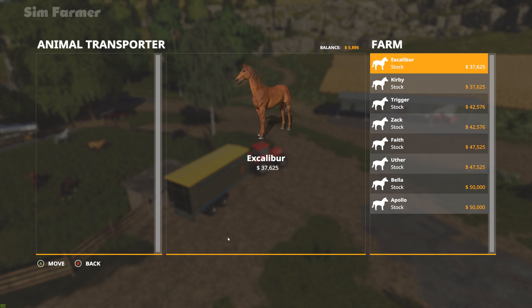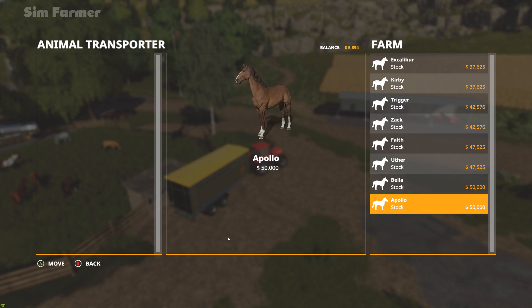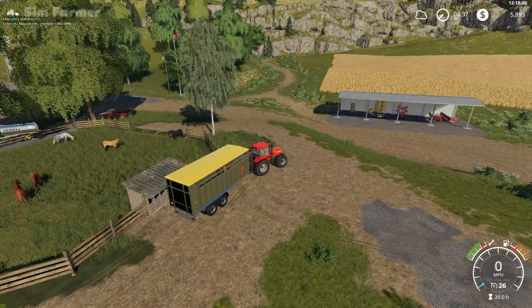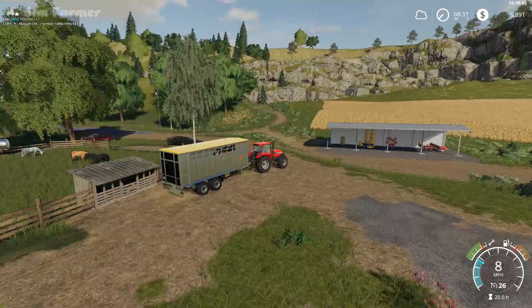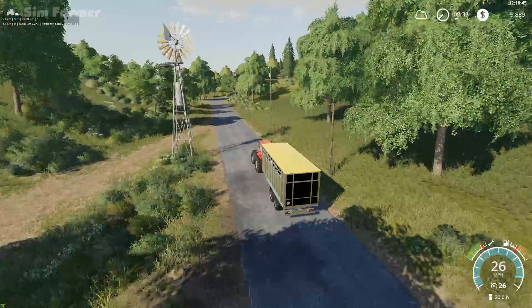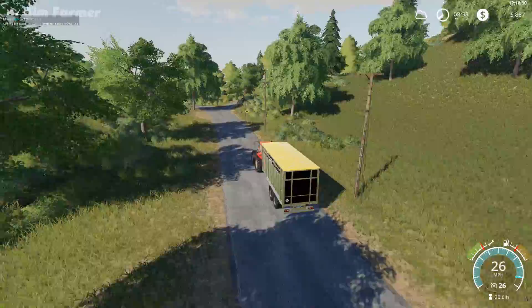We just need to load our first two horses — Bella and Apollo, both fully trained, worth $50,000 each. We'll move those over to the trailer and confirm. There's our first two horses leaving the farm, and we'll be replacing them with two more. We're going to have $90,000 from this, though obviously that's not pure profit because we've paid for the worker to keep them well groomed and do the training.